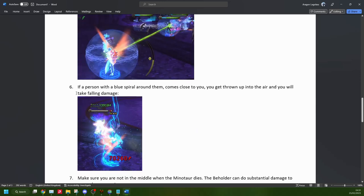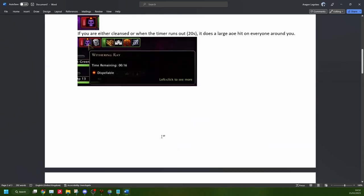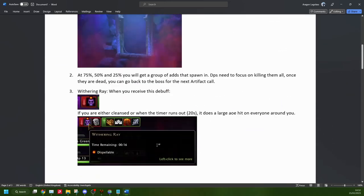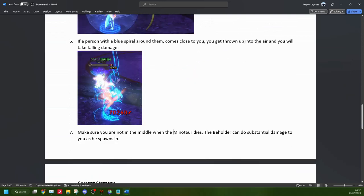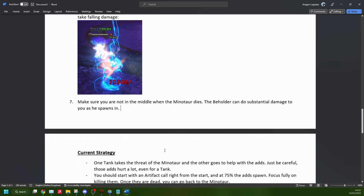If somebody gets this blue mist around them, make sure you move away from people, because when the blue mist disappears, you will throw anybody nearby up into the air and take falling damage, which could kill you or put you in a bad position for the mirrors. And ultimately, when you kill the minotaur, make sure you're not standing in the middle — the beholder might spawn on top of you and deal a decent chunk of damage and kill you.